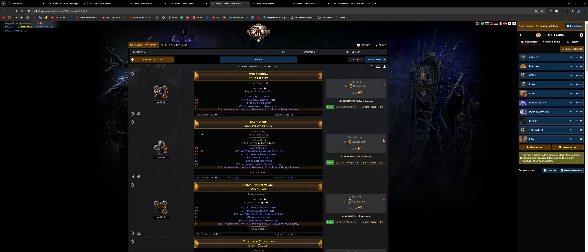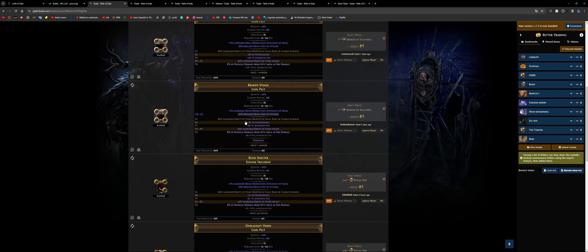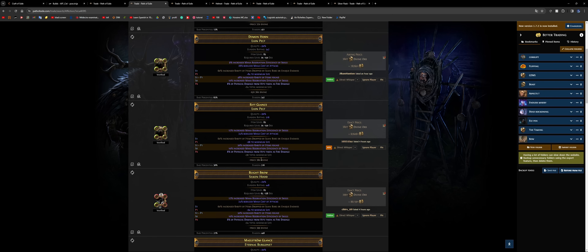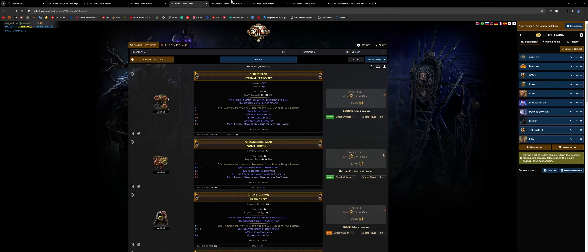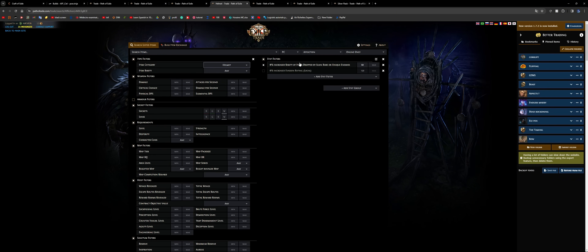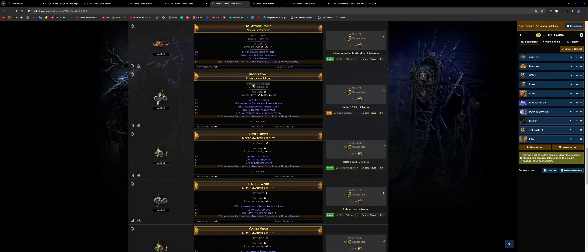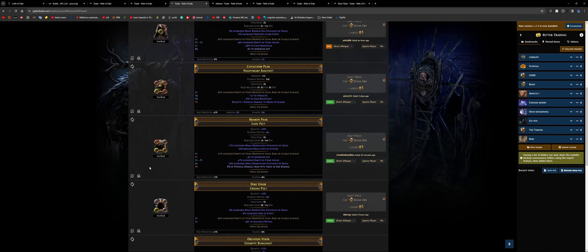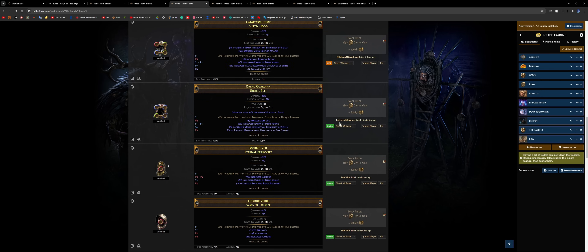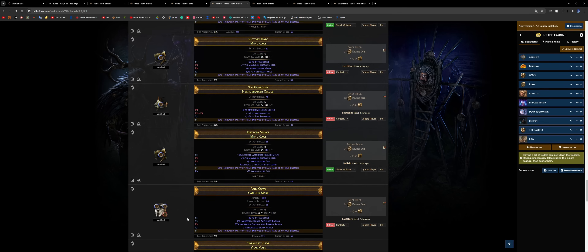First, you need to make sure the item level is correct. If you're going for intelligence, you need at least item level 85 to roll tier one intelligence. If you're going for increased mana reservation efficiency with physical damage taken as, you need at least item level 81. Make sure the item is not already fractured, add your item level filter, and get the mod you want with the roll you want. Magic find characters are evasion-based, so search for evasion bases — though as you can see, many listed ones are armor-based. Prices aren't that exaggerated but still reach up to 280 divines.